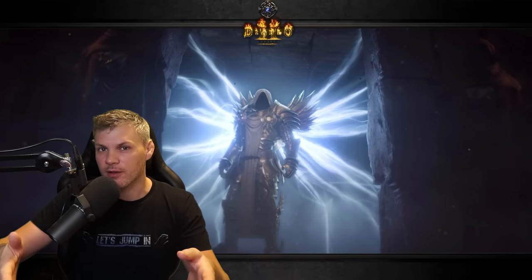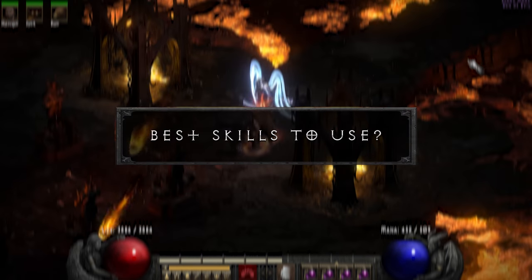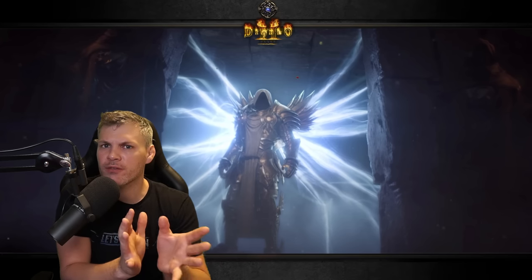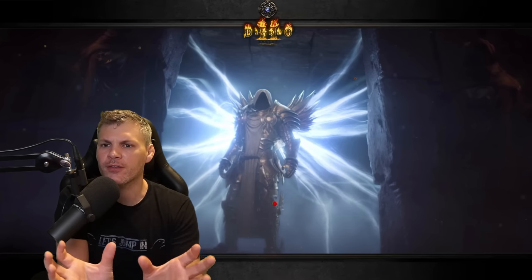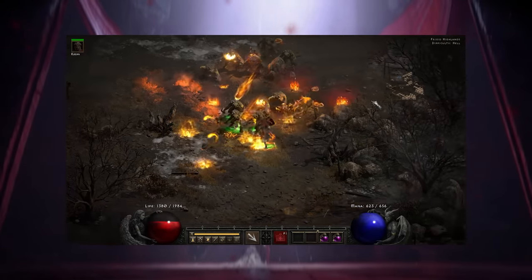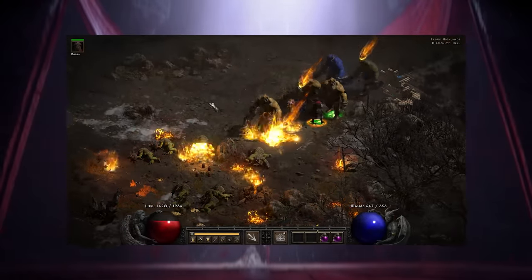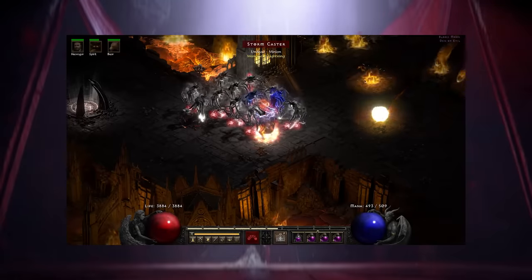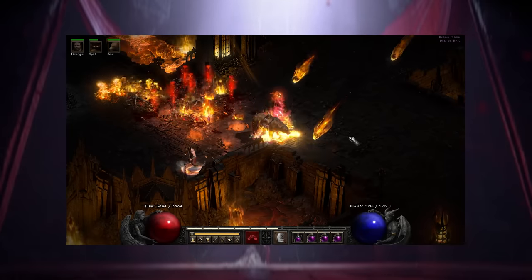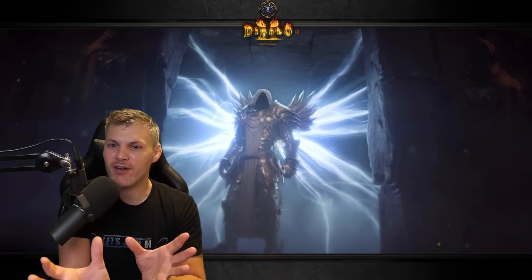FAQ number three: what is the best use or rotation of skills? I've had this debate with other Druid players on stream as well as on Diablo 2 forums. There are really two schools of thought: one is using every single skill - Armageddon then cycling in Volcano, Fissure, Molten Boulder, and Firestorm. The other playstyle, which I actually advocate for and think is more effective, is just using Armageddon, Fissure, and Firestorm, and tele-stomping monster packs.